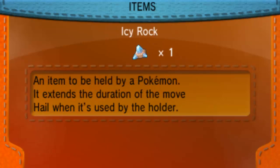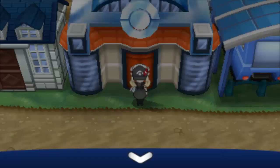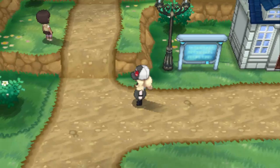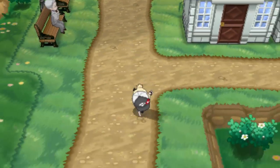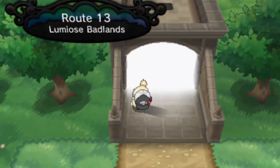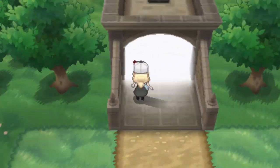Definitely save before it as well, as this is the only one you can find. Another thing: the three legendary birds depend on which starter you got. I started with Fennekin, so I got Zapdos. Pimp started with Froakie, so he's getting Moltres. And if you started with Chespin, you'll end up with Articuno.